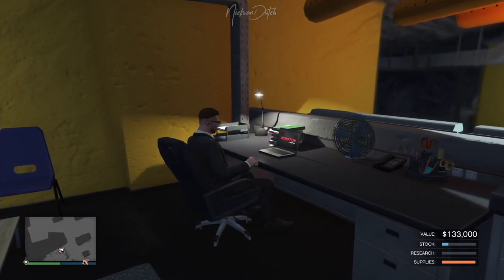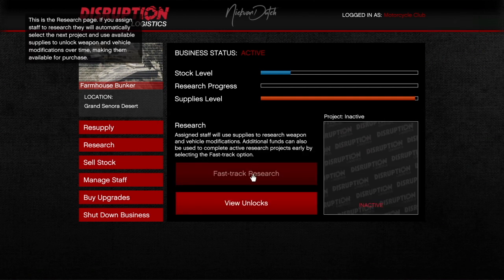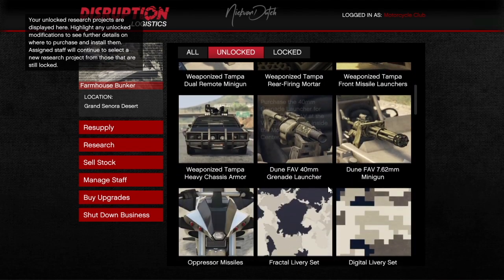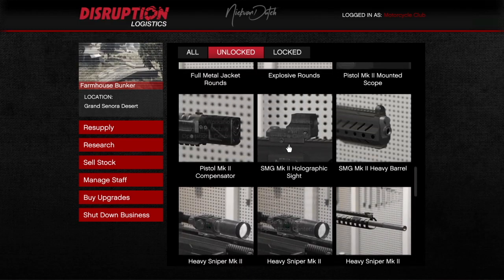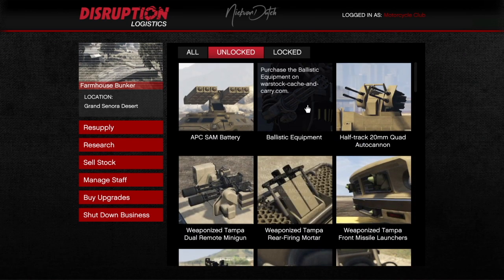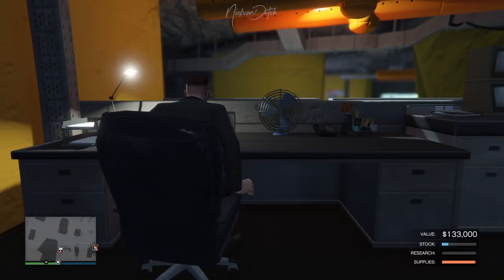I'm also going to show you all the upgrades on the vehicles, the upgrades on the guns, the bodysuit, and the anti-aircraft trailer. As you can see on my laptop, I already unlocked everything — all the upgrades for guns and vehicles, all the tints, all the extras. I sped up the research and paid for the fast track. Now I just need to manufacture and sell.